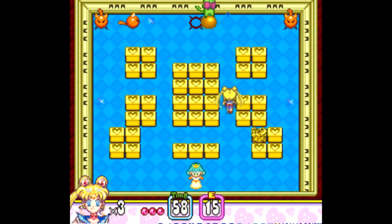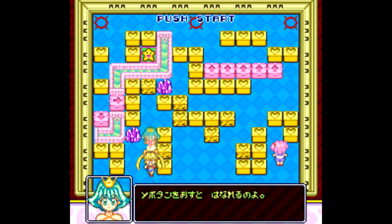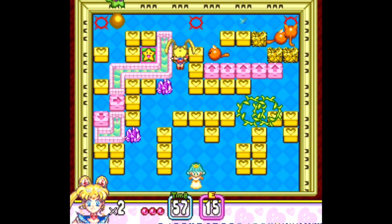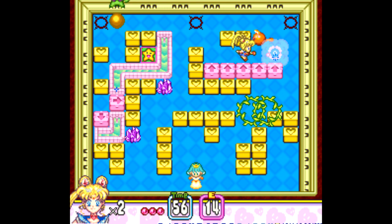Panic in Nakayoshi World is a top-down single-screen puzzle game where you have to rescue prisoners to clear the stage. As you can see, there are some characters from Sailor Moon that are playable here. This is essentially an Adventures of Lolo style ripoff, but it's decent enough, so I thought I'd point it out.